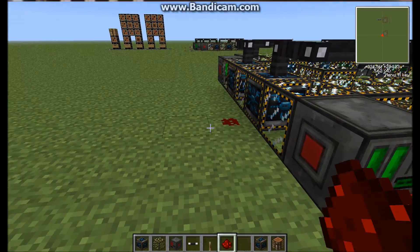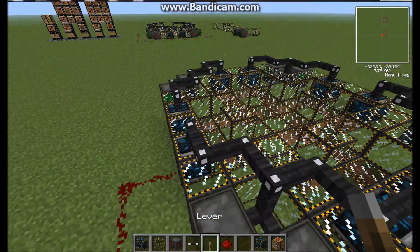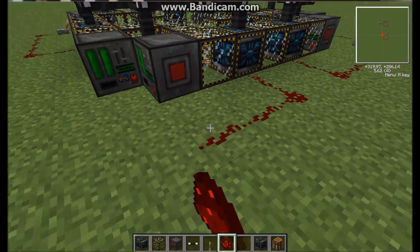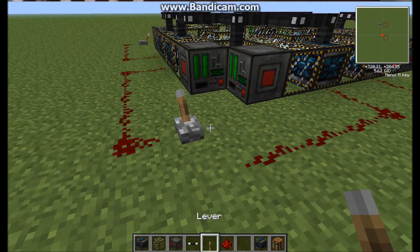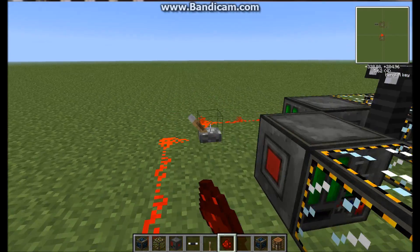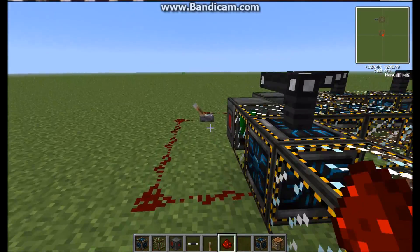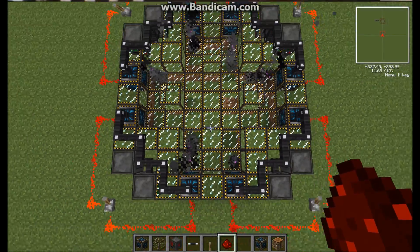Continue around like this, and do that on all of them. Once you've done that, you can go ahead and turn them on — just pull the levers, it'll start off the two at once. Then put them all on, and that's it.